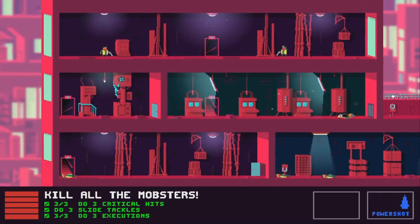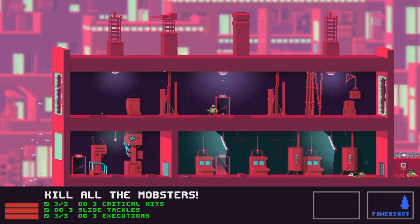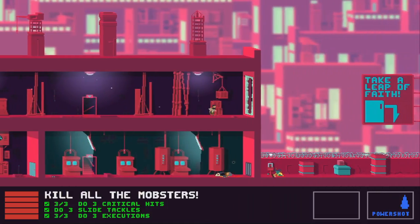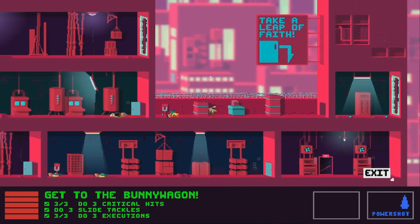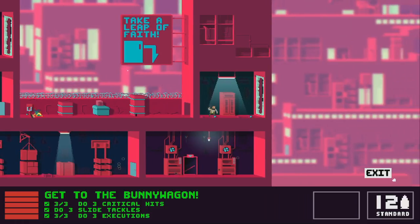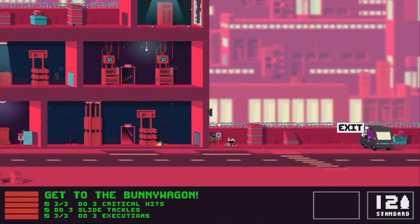I need to go up there. I'm guessing the left indicator is the health meter — I don't know how you actually die in this game. Out of power shots — 'take a leap of faith'? Okay.